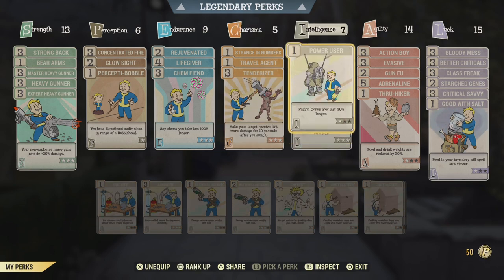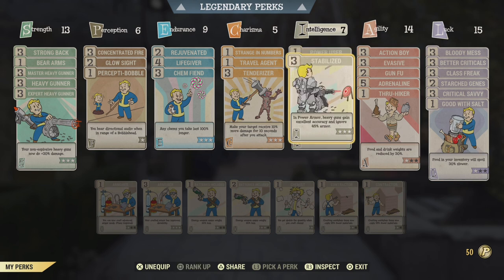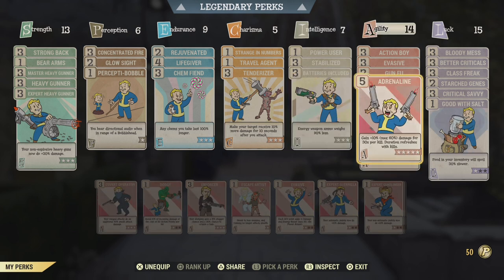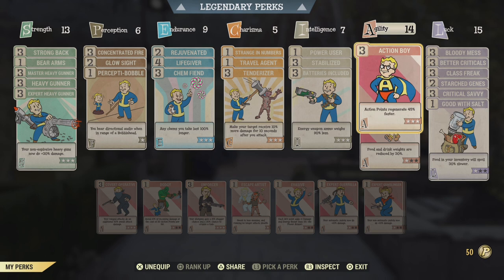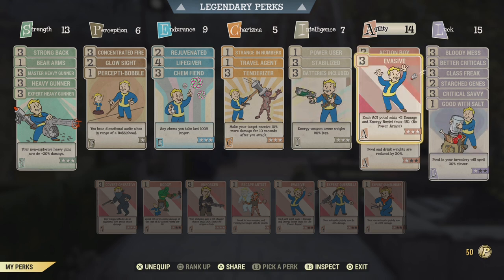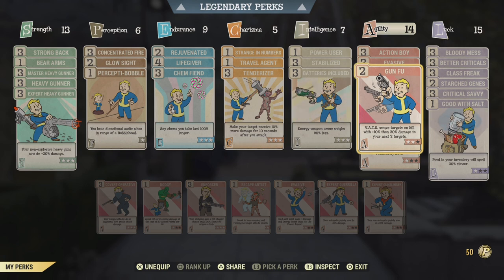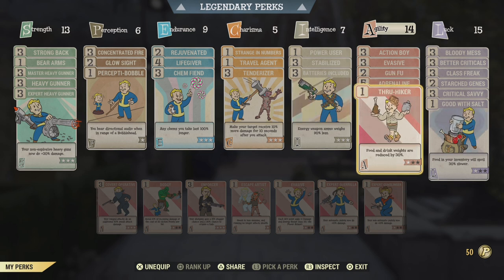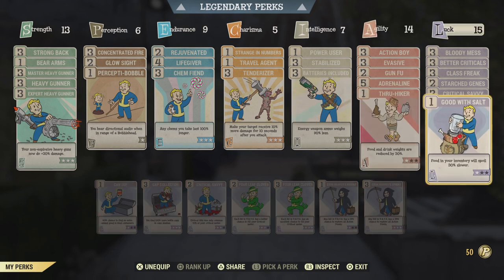Under Intelligence we have Power User rank 1 — fusion cores now last 30% longer — Stabilized maxed out for more damage when using power armor, and Batteries Included maxed out because we are carrying a lot of ammo. Under Agility we have Action Boy maxed out for action point regeneration, Evasive for tankiness, Gun Fu rank 2 for max damage when swapping enemies, Adrenaline maxed out for max damage, and Thru Hiker rank 1 because I carry around a lot of consumables.